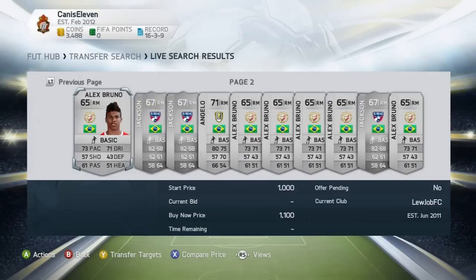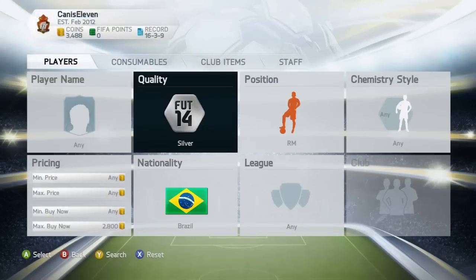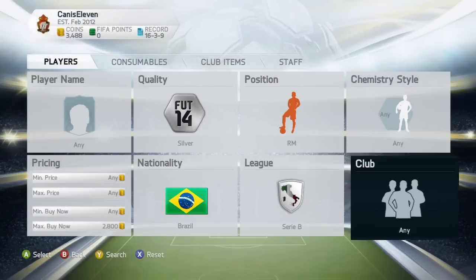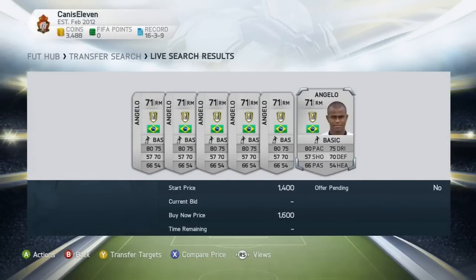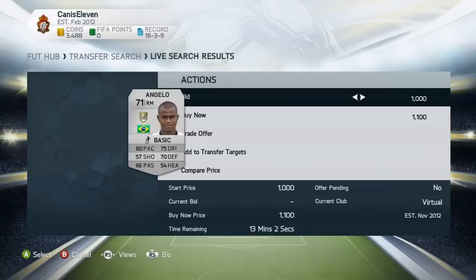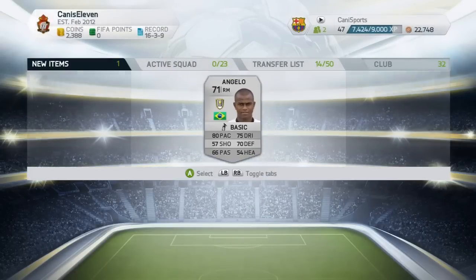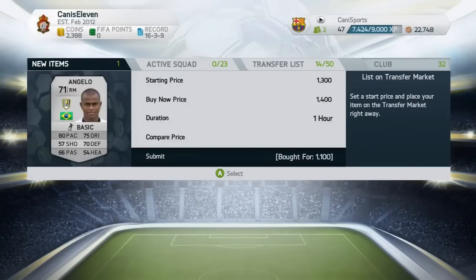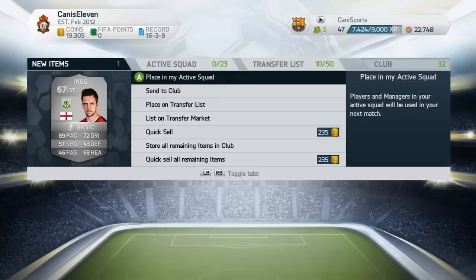Here's another method: I was looking for right mids - silver right mids from Brazil. There are only three players on the market you can buy under 2,800 coins. I decided to look for these players because a lot of people list them for much lower prices. I found one for 1,100 coins when his normal lowest price is 1,500 coins, so I bought him and put him on the market for 1,400 to 1,500 coins, making a profit of 300 to 400 coins.